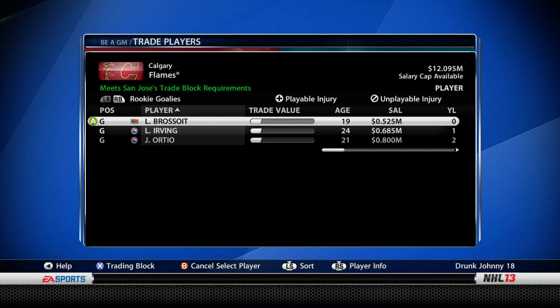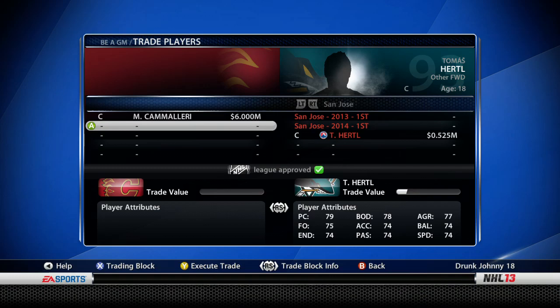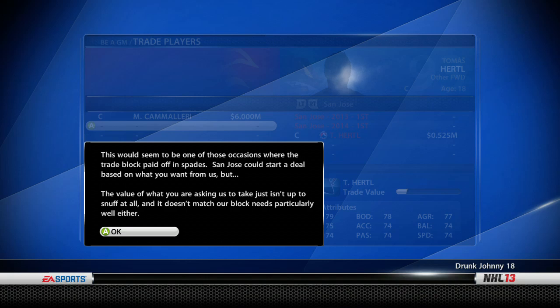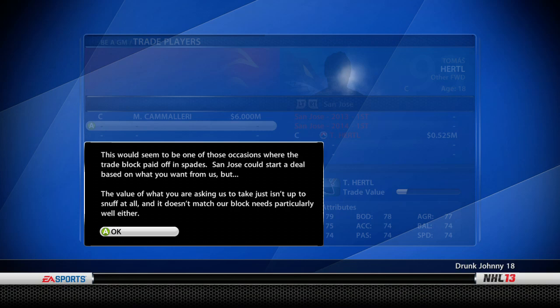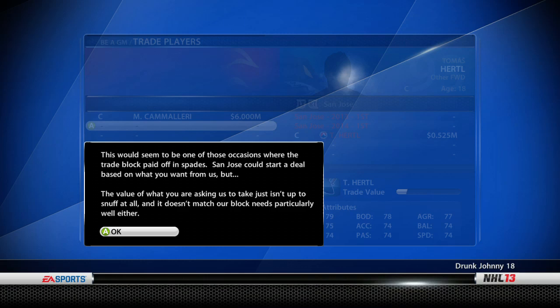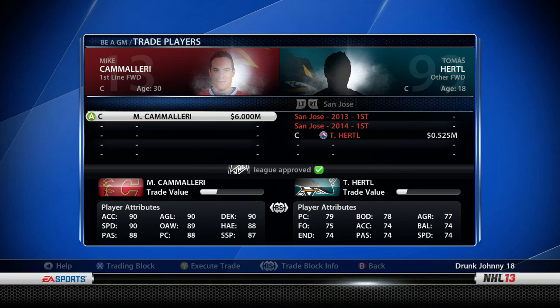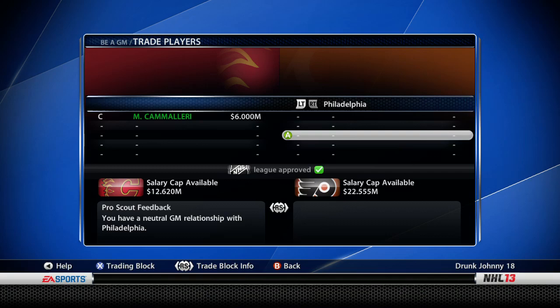San Jose responds: they like what we're asking for from them since it matches their trading block, but the value of what we're sending them isn't sufficient and doesn't match their block needs well either. They don't want Camilleri after all. So I'm going back to Philadelphia — Philly does want him.